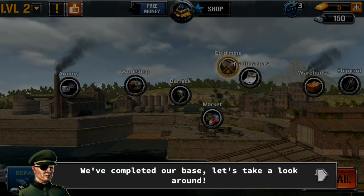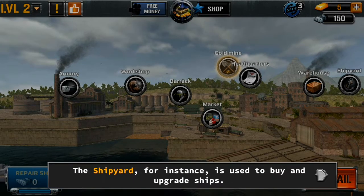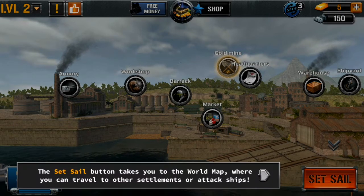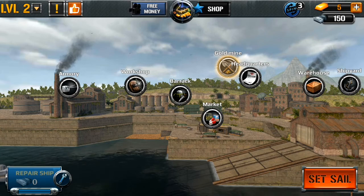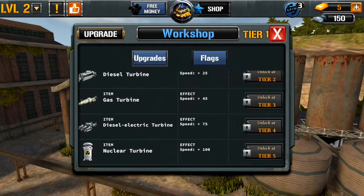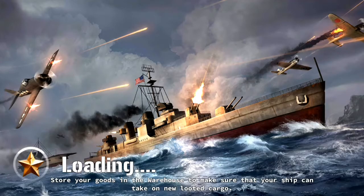Some ships come with bonuses. This is basically your base — there are different things here like the workshop, your armory, your market, and the shipyard, where you can upgrade your boats and buy new ships. In the barracks you can adjust your turbines and other things. I'm going to set sail again to show you a bit of the action side.